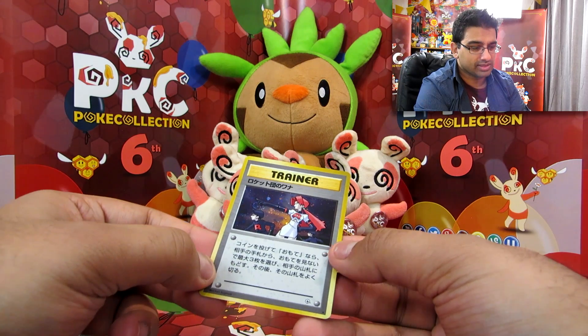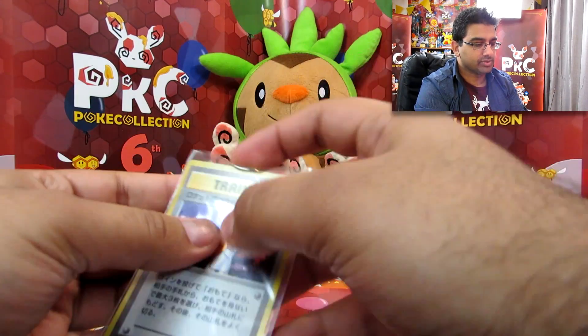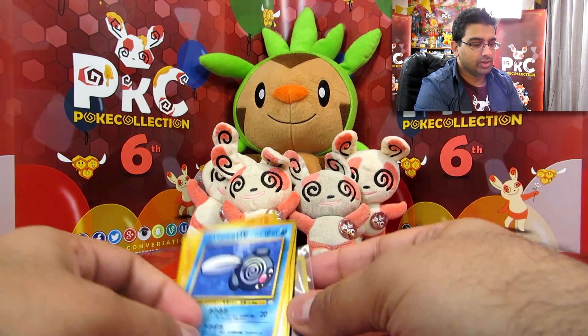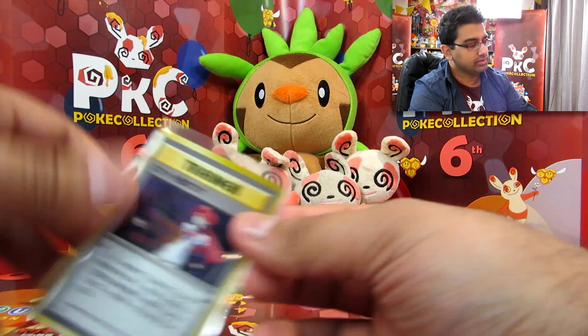And another Team Rocket holo — I don't think that's Sneak Attack, that's another set. I like the Trainer holos — I'm really glad they brought back that style with Black and White and the full arts and all that.